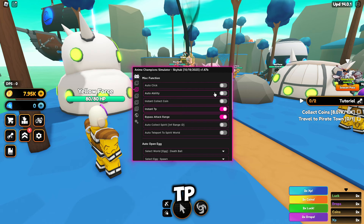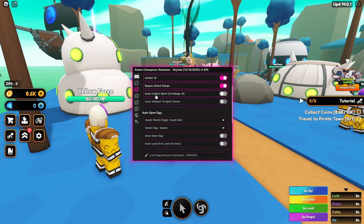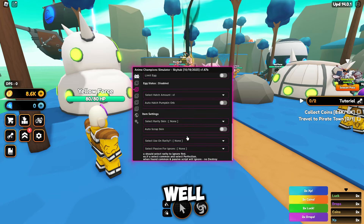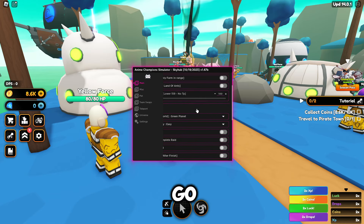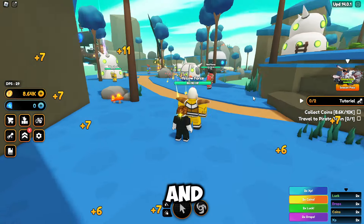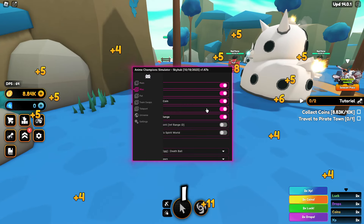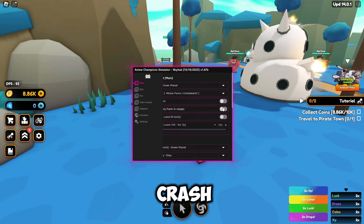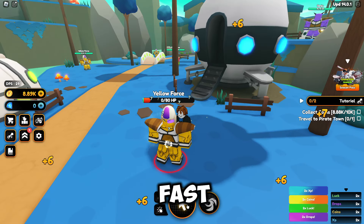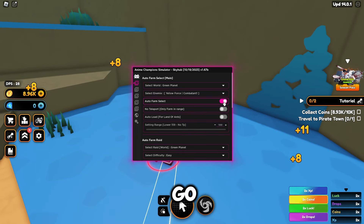We're going to enable instant TP, auto click, and instant collect coin, and you can go ahead and enable most things. There's also collect spirit and teleport to the spirit world, plus auto open eggs and item settings which we'll go over in a second. With auto farm turned on it works a lot faster and better. If you don't want to get kicked though, I do recommend turning off instant TP because sometimes that can be a bit too much and your game can crash. The farm will be really fast because it's auto clicking and auto using the ability, so go ahead and mess around with those settings.